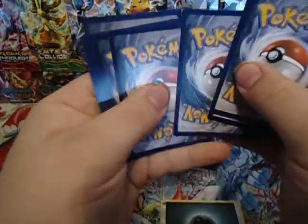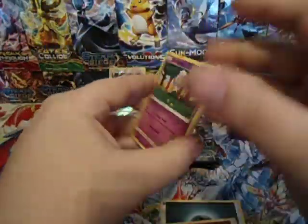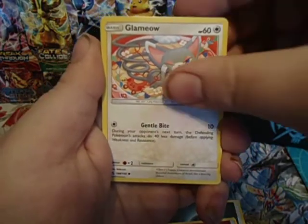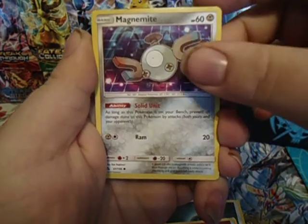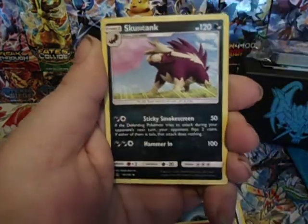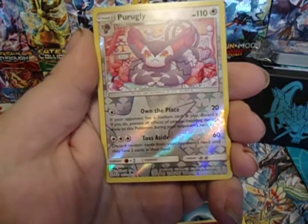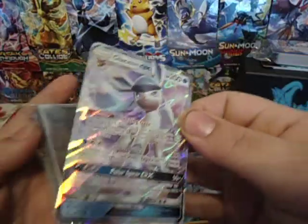Pack two: we have a Drifloon, Glamy Owl, Snover, Magnemite, Murkrow, Prugly, Gardenia, Skuntank — never did have to care for that Pokemon. Another Prugly, and a Glaceon GX!